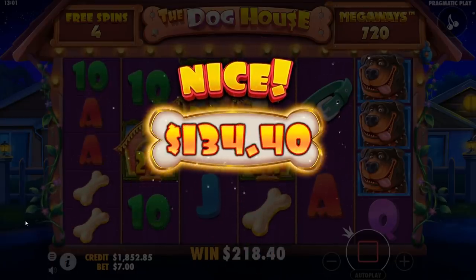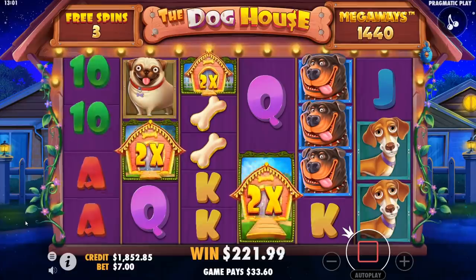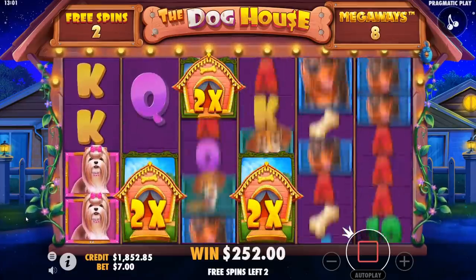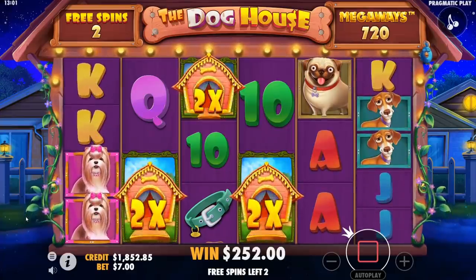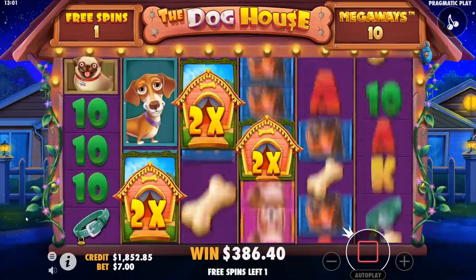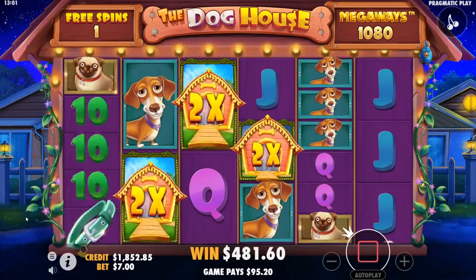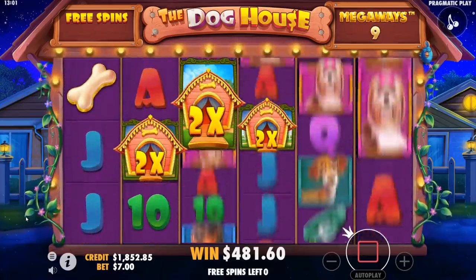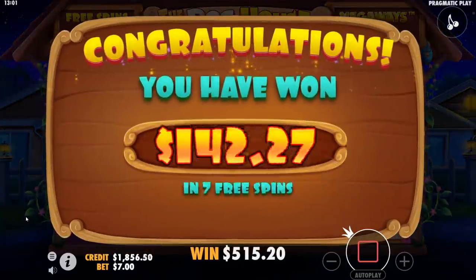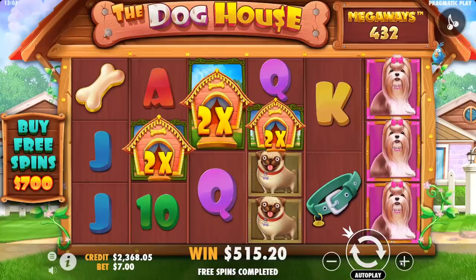Got four spins left, come on! I think it dropped in more of her — two spins left. Half good dog on the front right there. It started out dropping in all of those — that could have been really good. All right, we'll do an 800 buy.